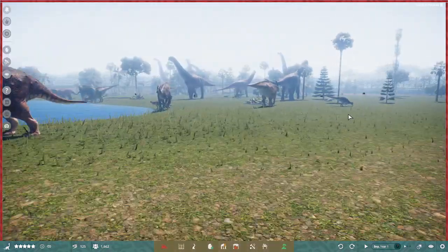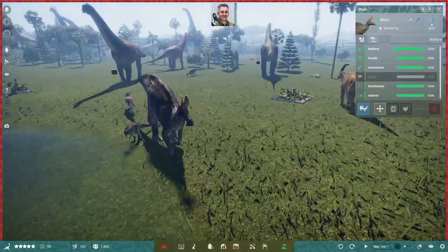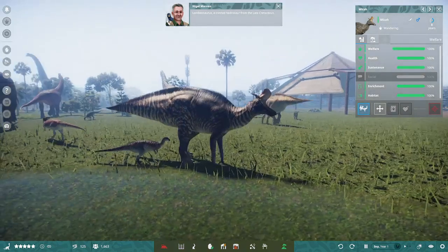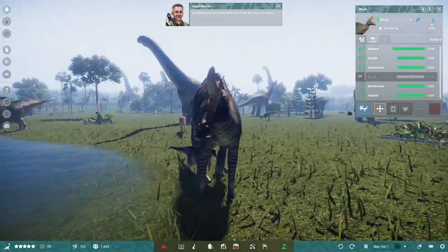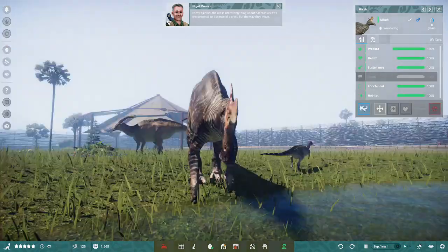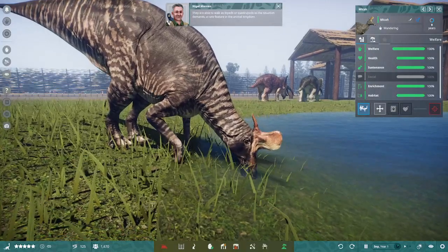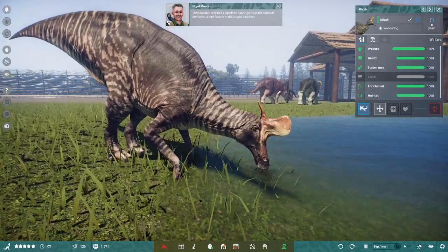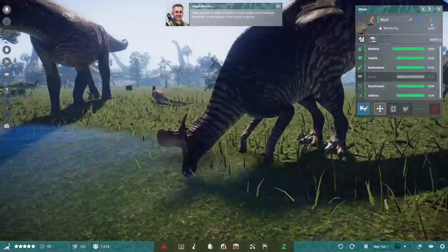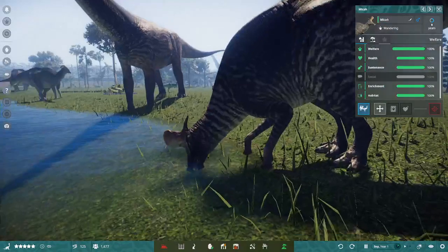I'll probably get a thumbnail in this enclosure. A crested hadrosaur from the late Cretaceous. In my opinion, the most interesting thing about hadrosaurs isn't the presence or absence of a crest, but the way they move — they're able to walk as bipeds or quadrupeds as the situation demands, a rare feature in the animal kingdom. I love the hatchet-shaped crest, too.